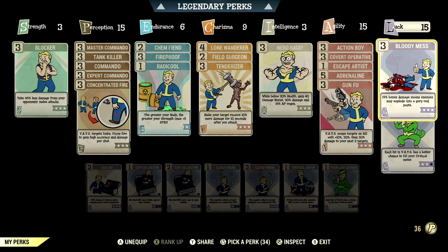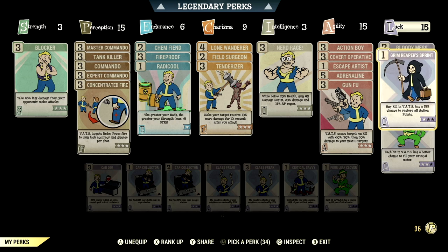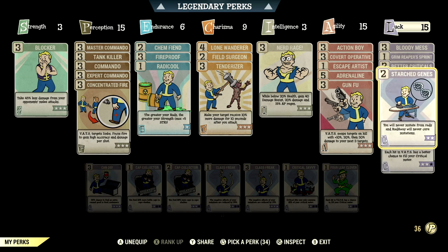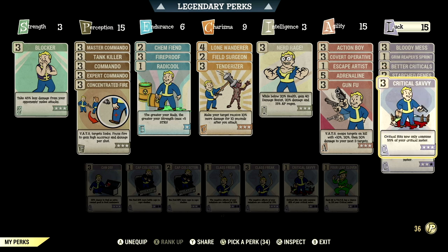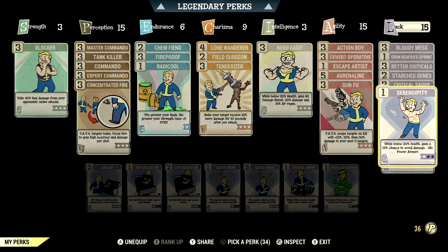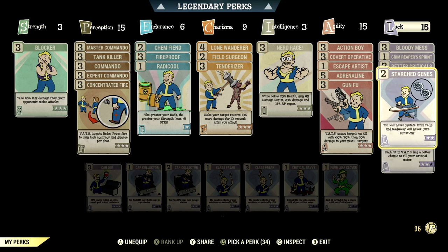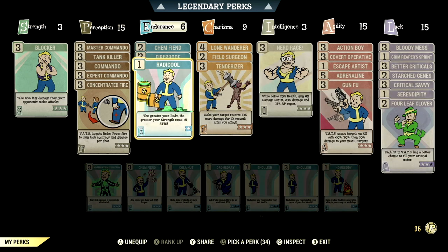We have gunfu maxed out — swaps targets on kill with 10%, 20%, then 30% damage to your next 3 targets. Over in luck we have 15, with bloody mess maxed out — 15% bonus damage means enemies may explode in a glorious red paste. We have Grim Reaper's Sprint at 1 star — any kill in VATS has a 15% chance to restore all action points. We have better criticals maxed out — VATS criticals now do plus 100% damage. We have starched genes maxed out — you'll never mutate from rads and Radaway will never cure your mutations. We have critical savvy maxed out — critical hits only consume 55% of your critical meter. We have serendipity at 1 star — while below 30% health, gain a 15% chance to avoid damage with no power armor. And four leaf clover at 2 stars — each hit in VATS has a better chance to fill your critical meter. These are all the normal perk cards for my bloodied commando build.